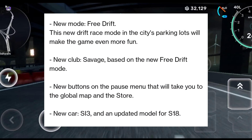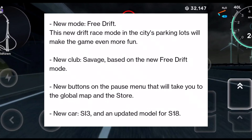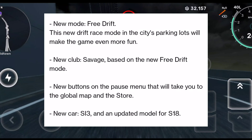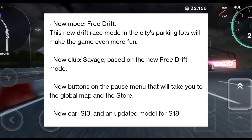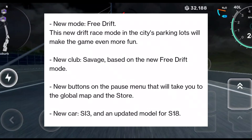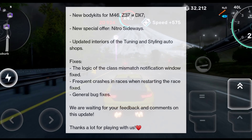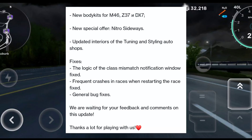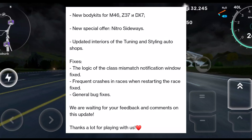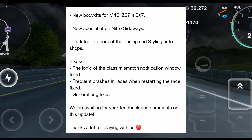'New mode: Free Drift — this new drift race mode in the city's parking lots will make the game even more fun. New club: Savage, based on the new Free Drift mode. New buttons on the pause menu that will take you to the global map and the store. New car: SI3, and an updated model for S18. New body kits for M46, Z37, and IDX7. New special offer: Nitro Sideways. Updated interiors of the tuning and styling auto shops.'